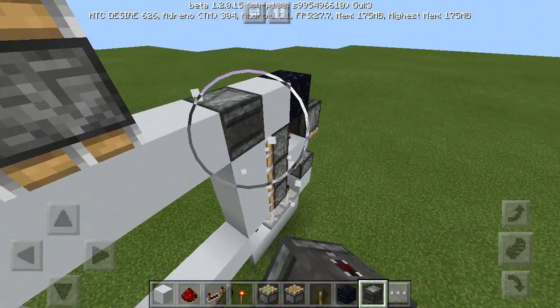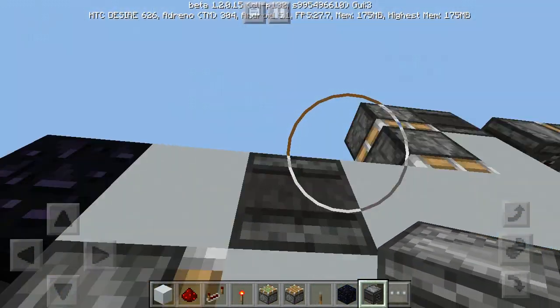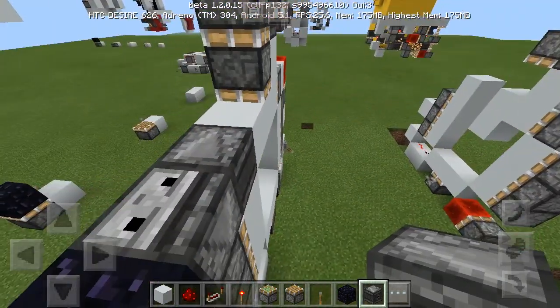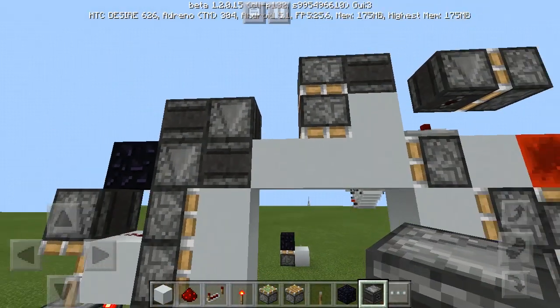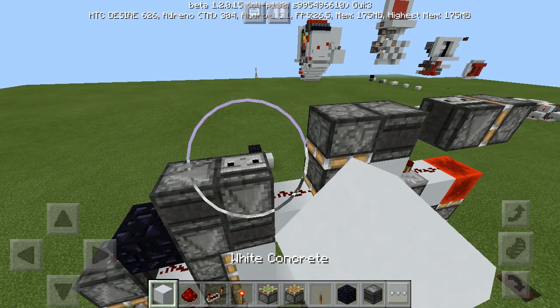Then you also need to place redstone here. What'll happen is when that observer updates, it'll power this piston. Place a block here, repeater here, redstone here. And now we're ready for a minecart hopper — or just a minecart.